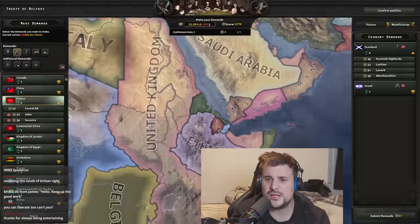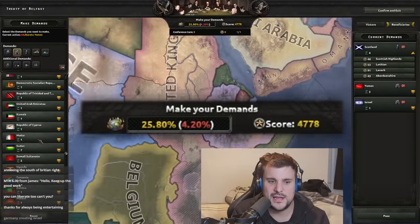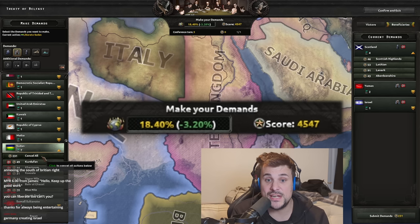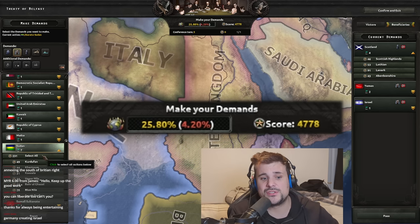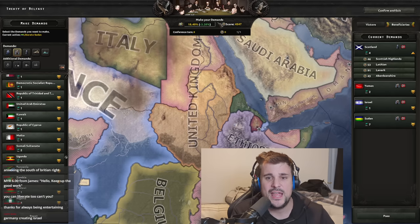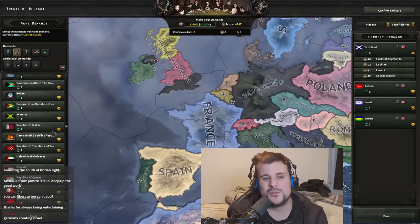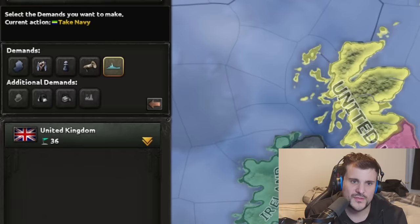Liberating nations also reduces world tension. Watch the number — when I release Sudan you can see world tension decreases because I'm releasing a load of states. So this is something you would do if you wanted to reduce world tension, though more nations tend to lag the game.